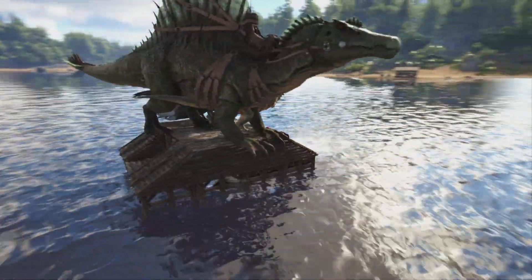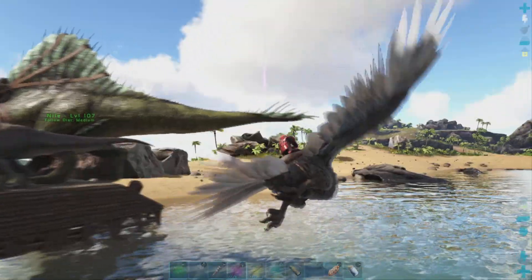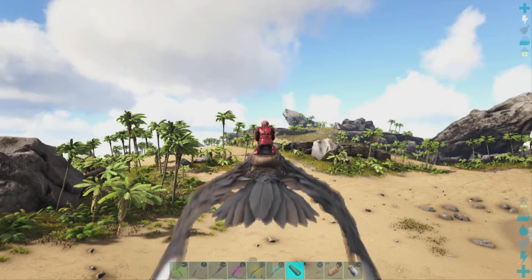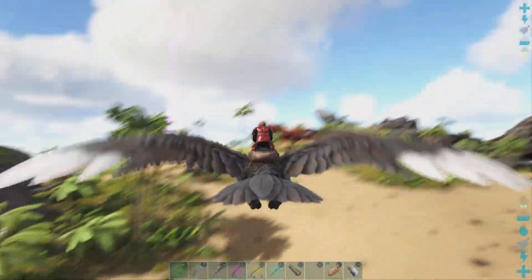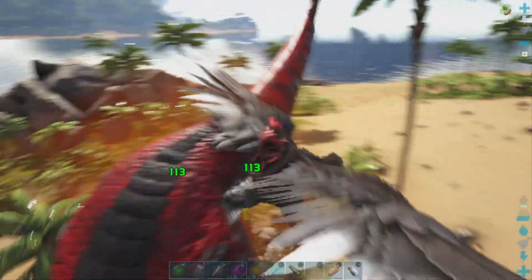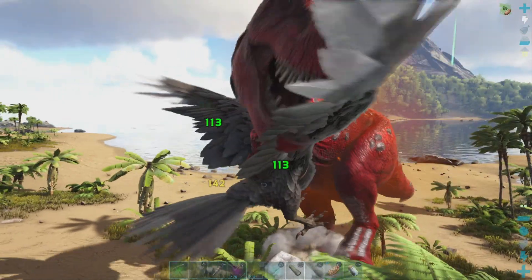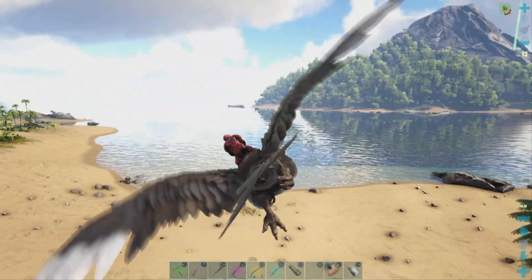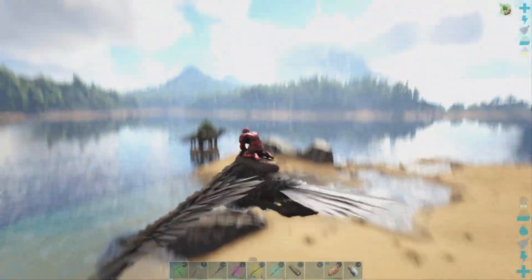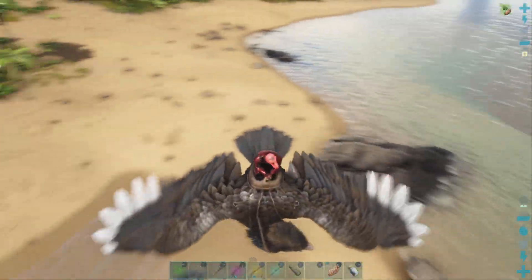The alpha rex can definitely be a difficult dinosaur to kill, but if we do manage it we should get some decent loot. There's the alpha rex — level 16 — so it's not terribly high level. Let's see how much damage it is doing: there's an 89 and then 142, so it definitely does a lot of damage, but I still think with our current pack of dinosaurs we could handle this. Let's try and get them off the raft so we can actually have them engage the alpha rex.